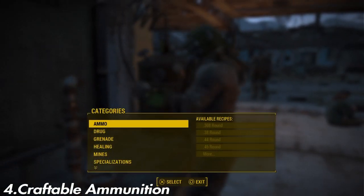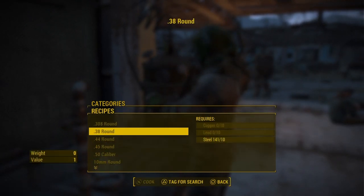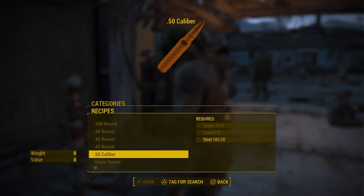Number four: craftable ammunition, which basically lets you craft all the ammo that you need at a chemistry table.